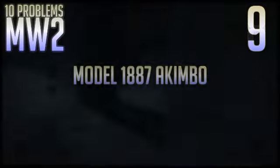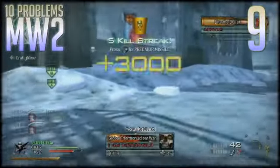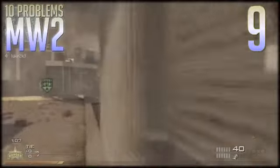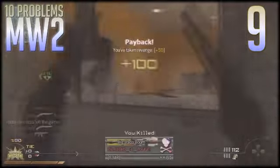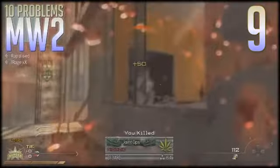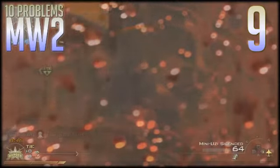Number nine is the Model 1887 shotguns. This was a huge problem in the first few weeks after launch. They did patch it from its ridiculous state, but once people figure out that you're going to just add FMJ and akimbo, it'll be just the same. So just like the tactical insertion, I suggest you take it out, replace it with something else — possibly the W1200 from CoD 4. The gun is just too powerful and has too long of a range to have the akimbo feature available, and this gun is the only one I believe is truly overpowered compared to the rest.